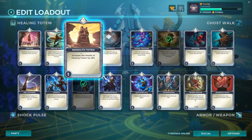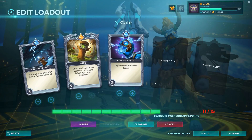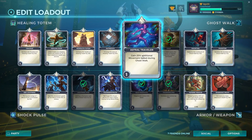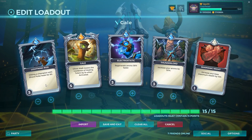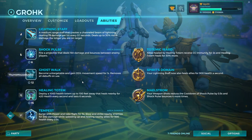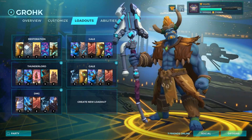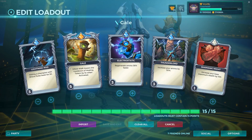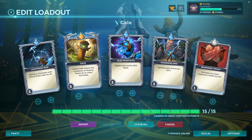We'd still run Gale but we'd run something like this — we're looking at auto attacks, not running the Totemic Ward items. Something like this could work with around 90 health. It bounces — I believe it's five or six times. With 500 health you'd get 500 health back — that's going to help in a lot of situations, especially if you're spamming your right click off cooldown.